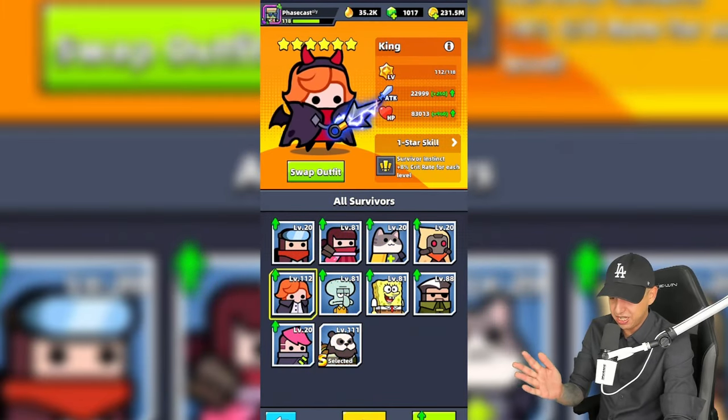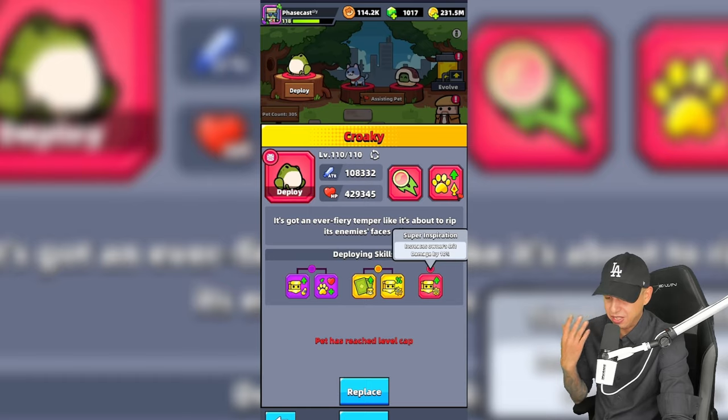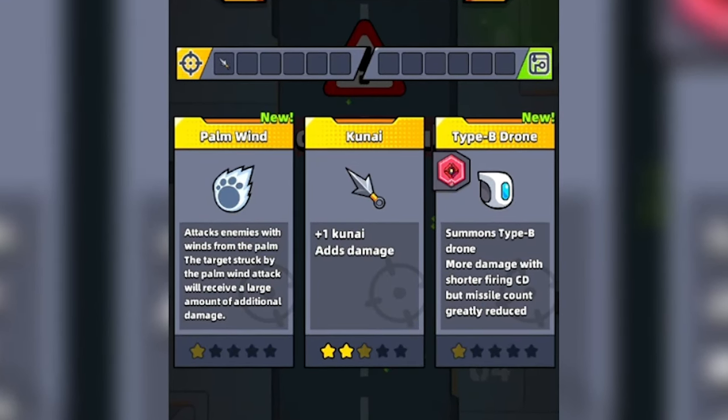Master Yang and King are both great heroes to use, as is Kroki as your pet. Kroki will increase your crit damage by a lot, as well as increase your skill damage. Great skills to use against bosses include the drones, the palm wind skill, and the kunai.